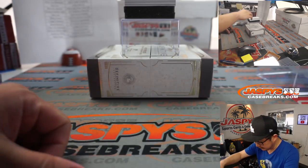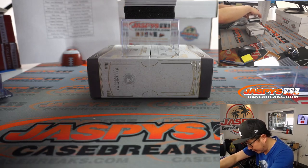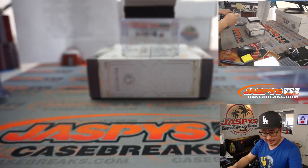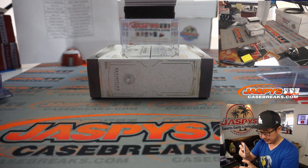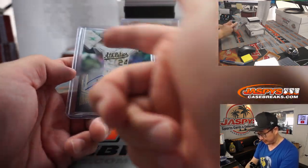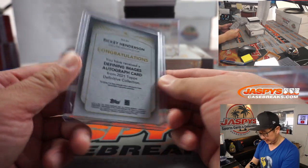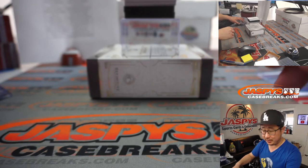Beautiful stuff here in this Definitive Collection. We got another one for the A's — the Man of Steel. Nine out of ten. I like this look — I think this is new for Definitive, where the photograph has no border and just bleeds right to the edge of the card. That's kind of awesome, it's a good-looking design. Great photo of Ricky as well. Dan, once again, with the A's.